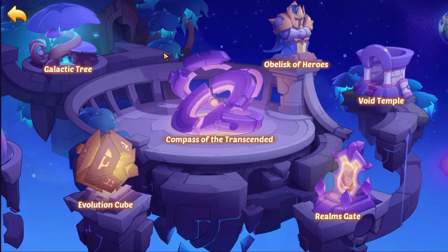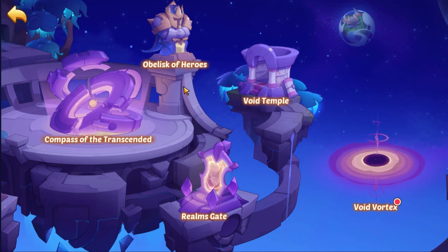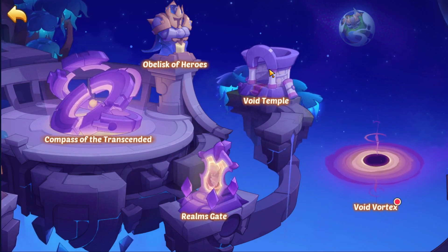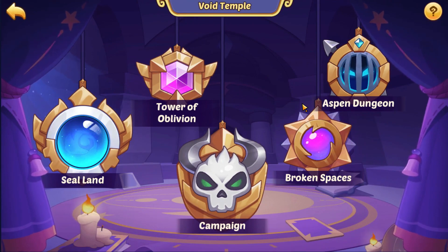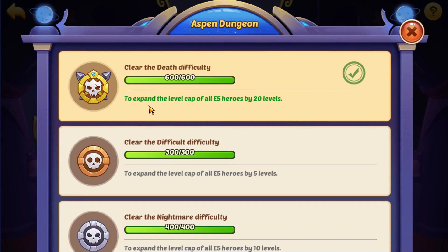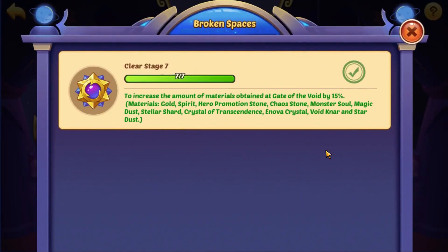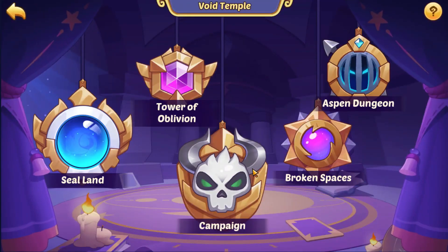There are a lot of currencies you need to understand. There are static buildings that serve one purpose, like the Void Temple, which shows your progress in different modes. These modes give you bonuses in the Gate of the Void. For example, when you finish Aspen Dungeon, that increases the level of only-5 heroes by 20 levels, making your heroes go to around 350. When you finish the seven stages in Broken Spaces, this increases the amount of materials obtained at the Gate of the Void by 15%.